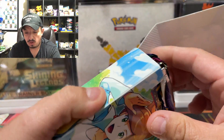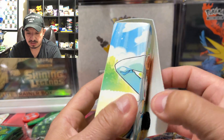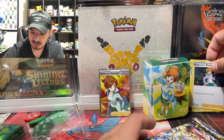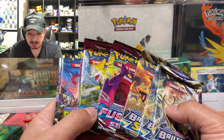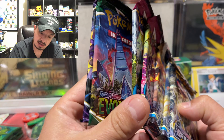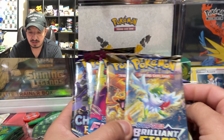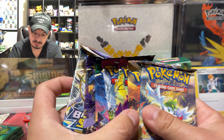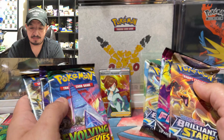There are a lot of packs in there — so this is what you can make your theme deck and carry around in that box. Nice. We're gonna put these three to the side. We have two Brilliant Stars, three Brilliant Stars, two Fusion Strike, one Chilling Reign — that's a lot of packs!